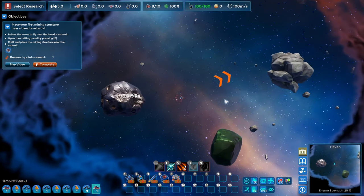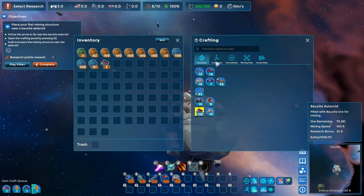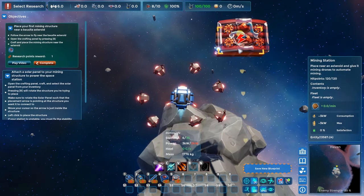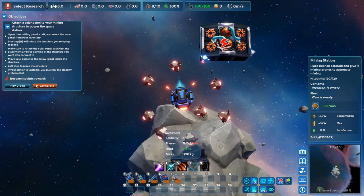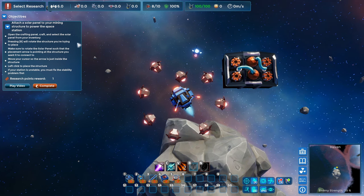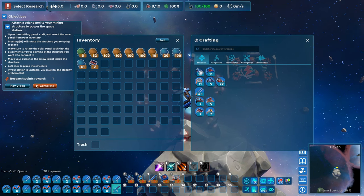I just want to collect some of this iron for crafting purposes while we're waiting for our mining platforms to craft. Place your first mining structure near a bauxite asteroid. Going to my inventory — one, two, three. I'm going to go three spaces into the green area just so I can have room to attach solar panels onto this building. That's the next step: attach a solar panel to your mining structure to power the station. Let's get those crafted — we've got tons of resource, let's get like 20 of these.